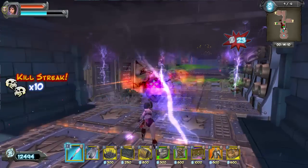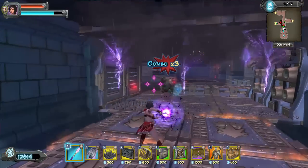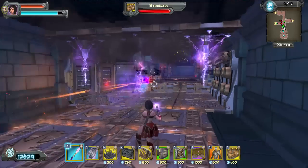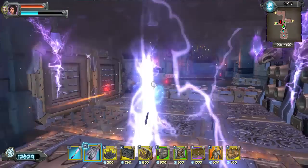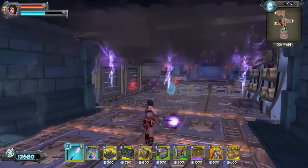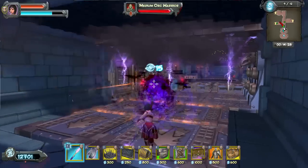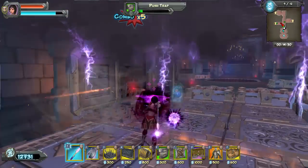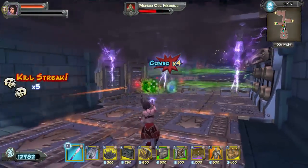You're going to need the Spike Trap with Bleed, the Steam Vent with Chill, the Push Trap with Stun, the Sprayer with Slow, the Zapper with Stun, the Scorcher with Burn Longer, Archers with Fire Arrows, and the Lightning Ring with Chill. And some Barricades — you don't have to upgrade those.